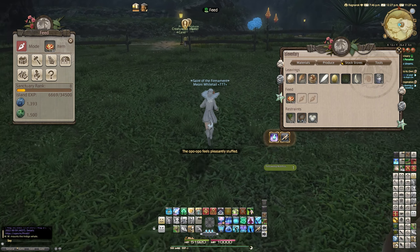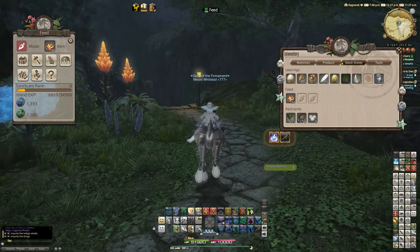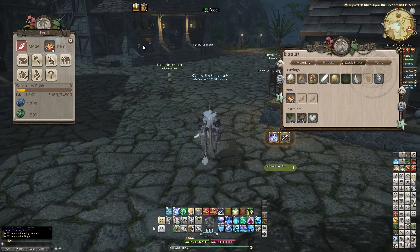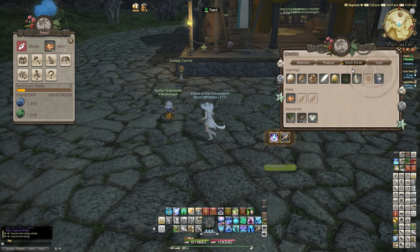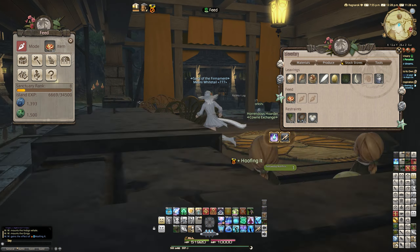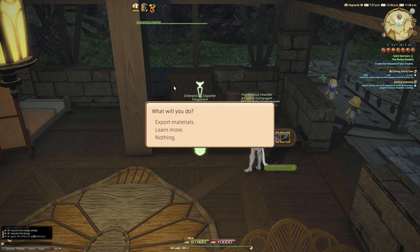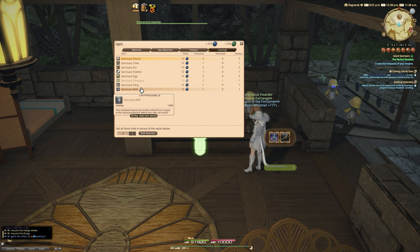We've fed all our animals and gathered from them, and we've got a decent haul of items here. It could be better, and as we expand the farm further we'll obviously have access to more. One of the things you can do with these materials is they actually have a sell value. If you go to your cozy hub, go to the carry exchange, then to the exporter, and go to rare materials — those are the ones brought back from the granary — but if you go to leavings, this is what you can sell from your animals.